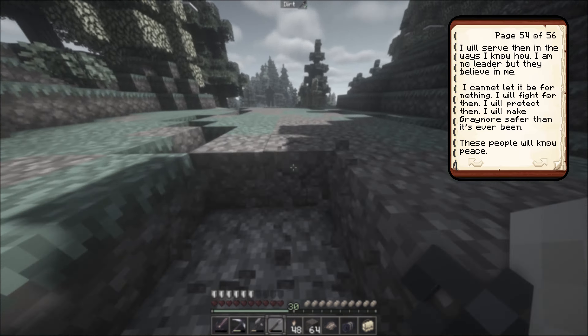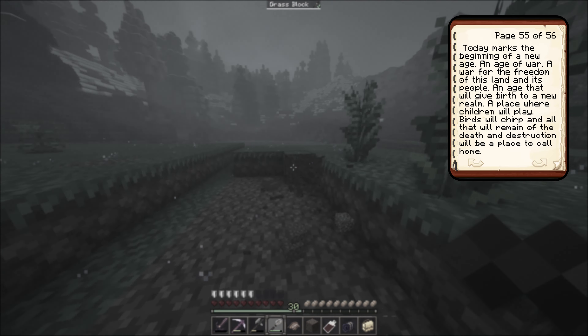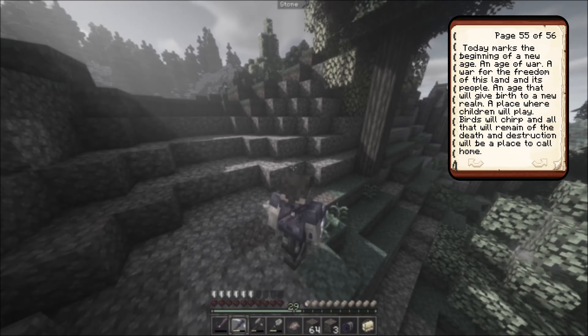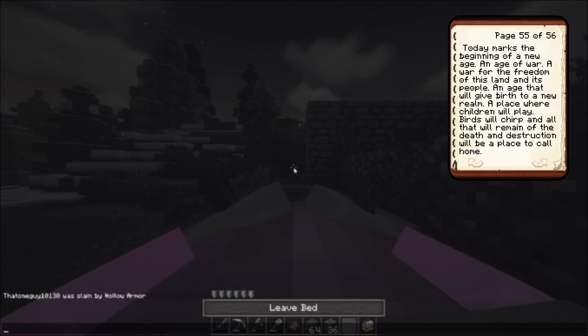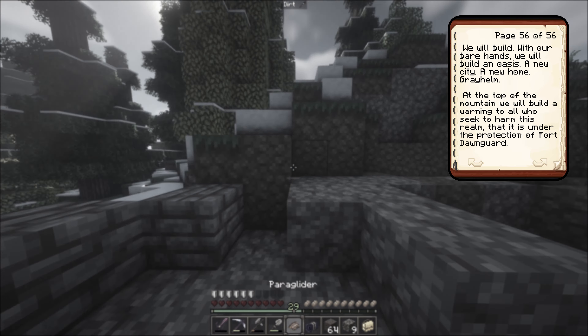This is my new purpose. Upon my return from the dungeon below, the people of Graymore — both from the valley and from the hilltop — led me to the center of the village. There the guild masters awaited and prepared a ceremony: the crowning of a lord. The people of Graymore bestowed upon me the title of nobleman. I am their sword, I am their shield, I am their king. I will fight for them, protect them, and make Graymore safer than it's ever been. These people will know peace. Today marks the beginning of a new age — an age of war for the freedom of this land. We will build an oasis, a new city, a new home: Grayhelm. At the top of the mountain, a warning to all those who seek to harm this realm — it is under the protection of Fort DawnGuard.